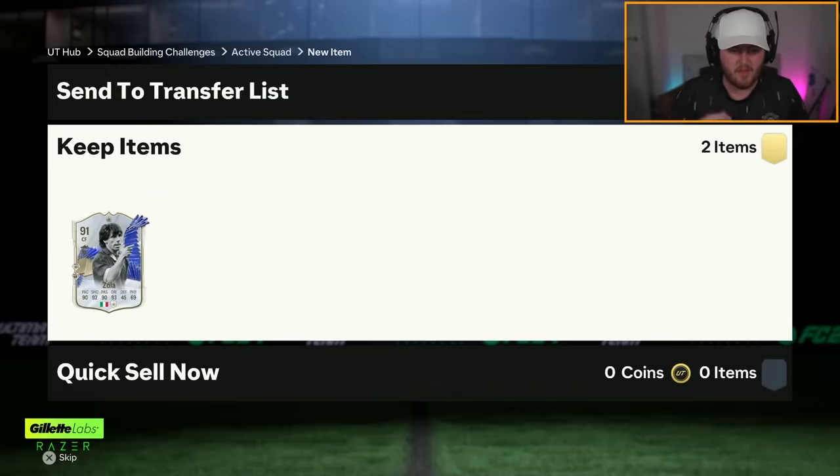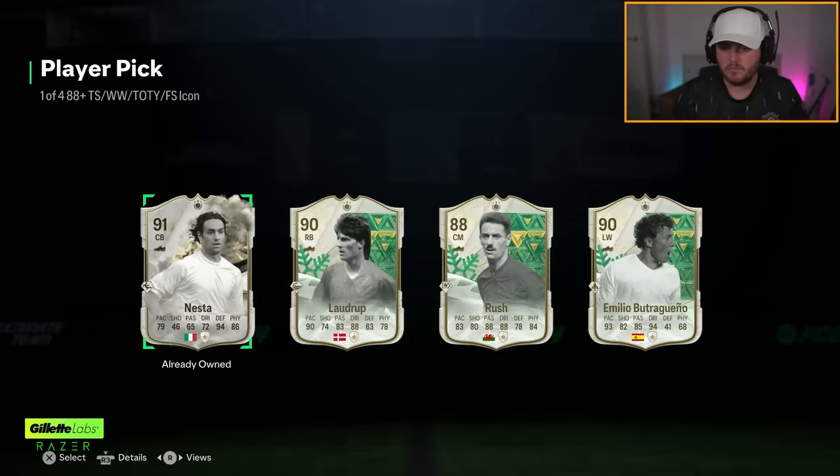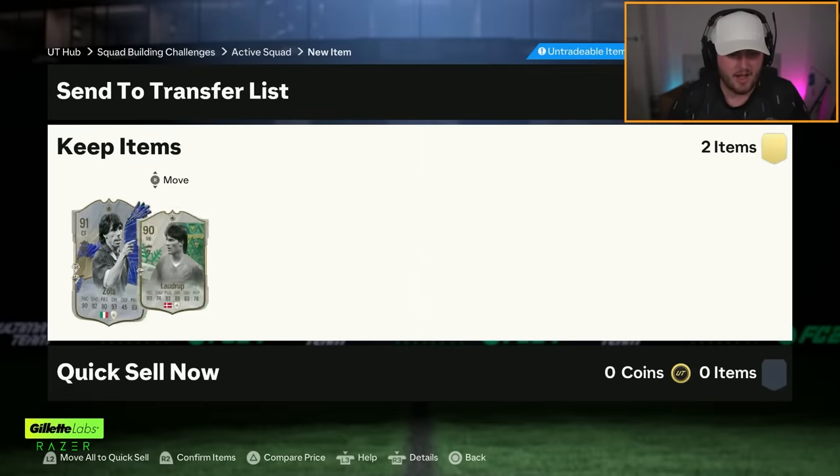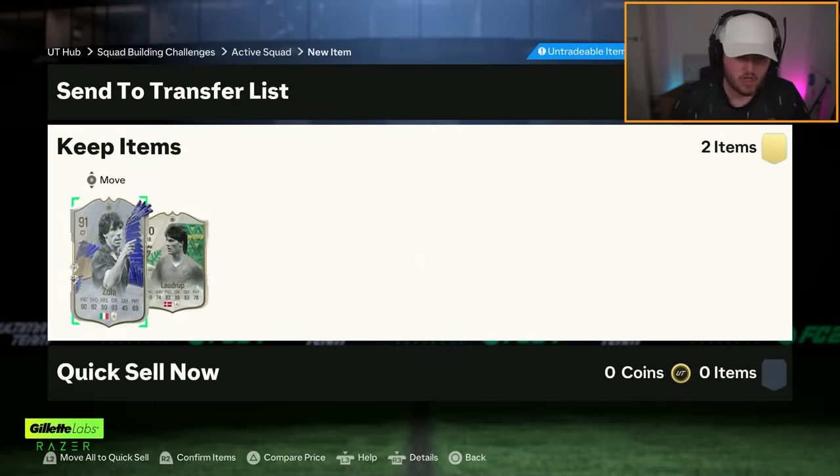Second one, what are we saying? That's more like it — that's more like my luck. We'll take Loudrup, because I've already got a better version of Butra. Well, Zola's okay but Loudrup sucks.